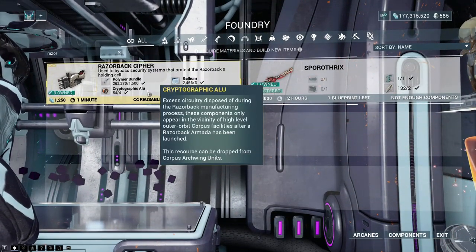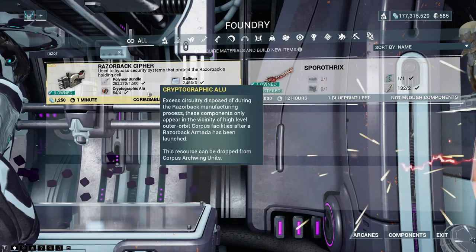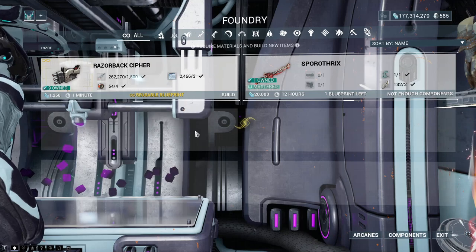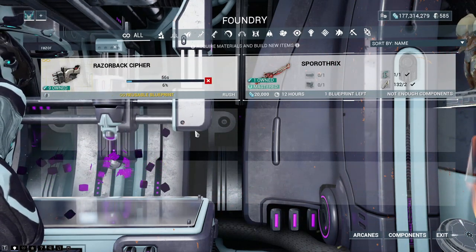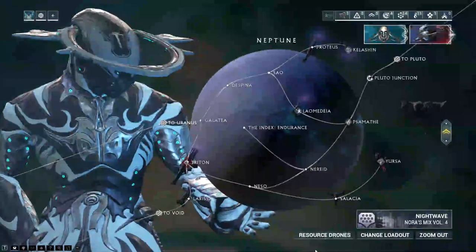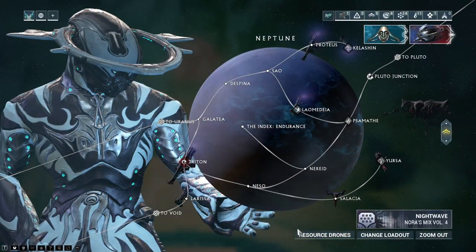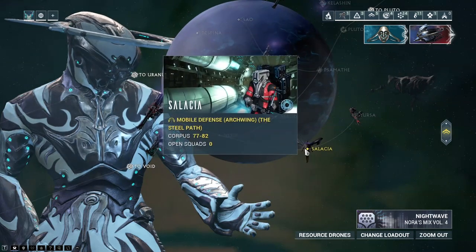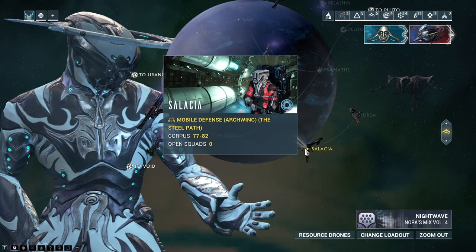First you have to get a hold of the Cryptographic Alu to build these things, and you will need at least three of them. You'll also need to put it into your gear wheel. We can find out exactly what the best mission is for this — there's actually nobody doing it right now, which hasn't happened for a long time.